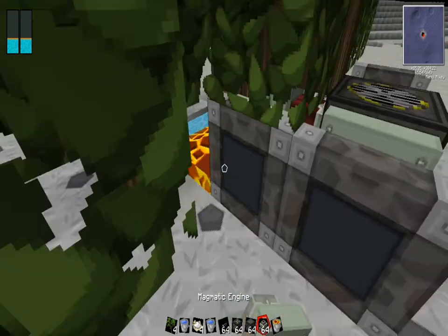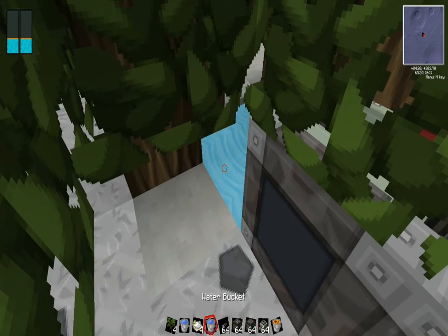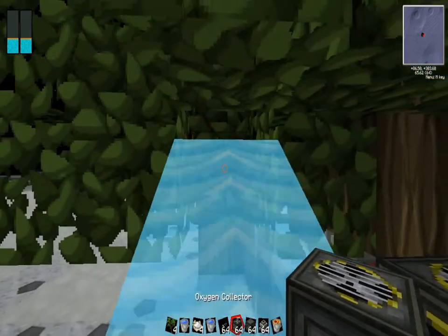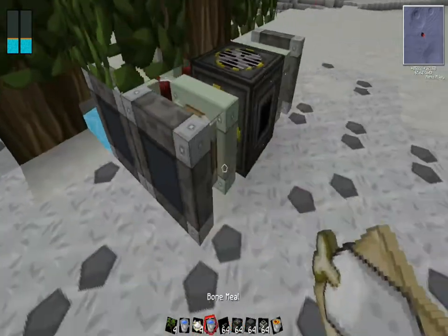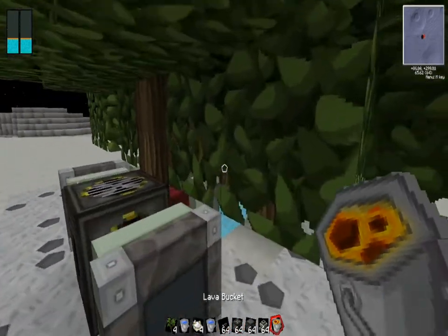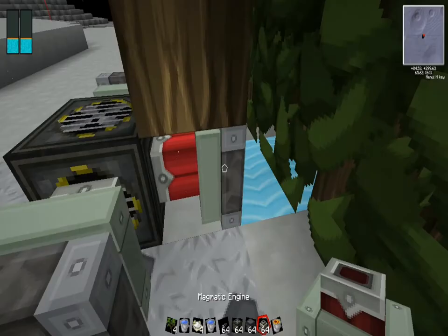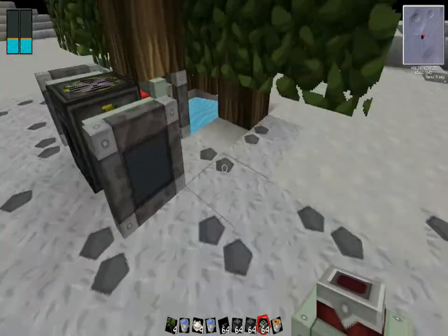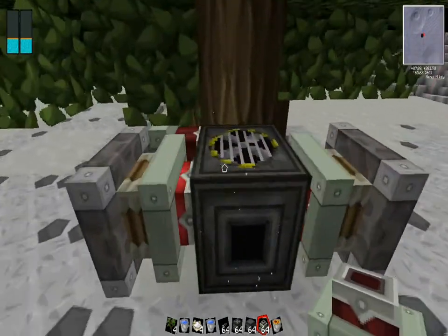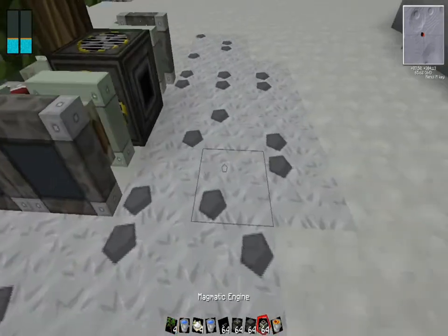Oh shoot — sorry about that. Okay, that's fine, whatever. I need to get in there. So you just spam it up. You could also get tanks with pipes leading to it — that'll fill it up too. I don't have enough power, but it still works.